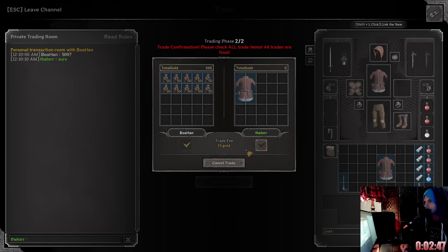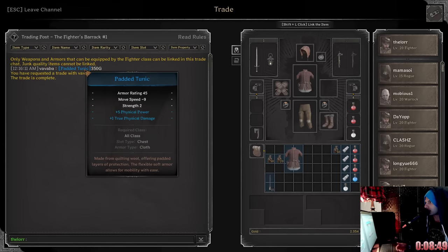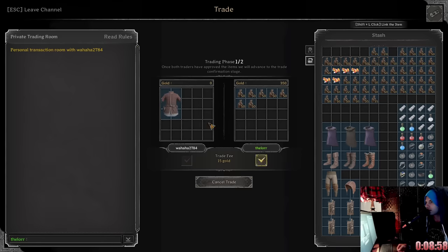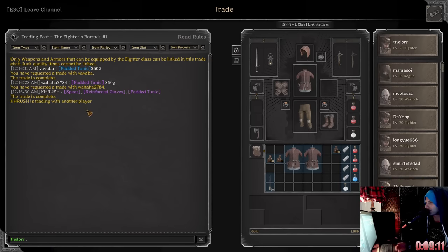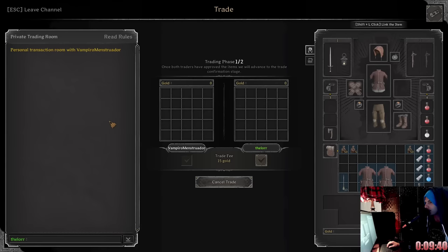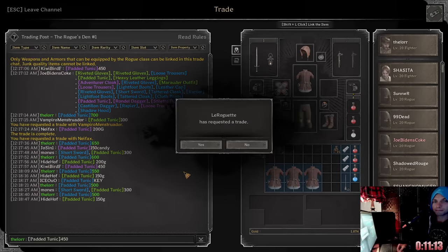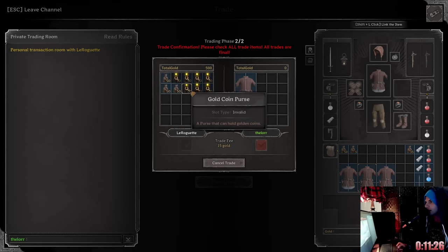Got it for 300. We came over to the fighter's barrack because the rogue's den was very slow. We got both of these — each one costed 350 gold here. I'm going to hop back into the rogue's den. 100 gold for that. See if he'll take it for 500 gold. Nice. Got that for 350.